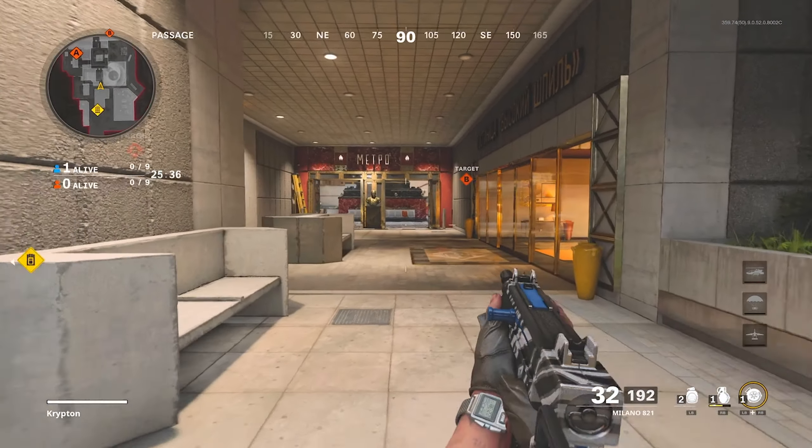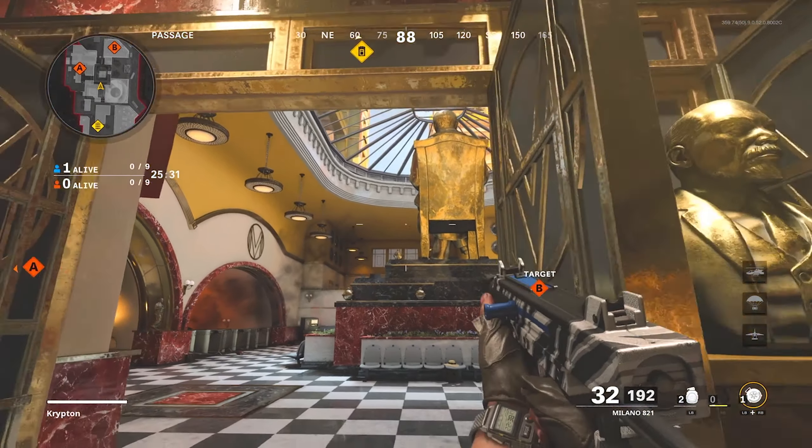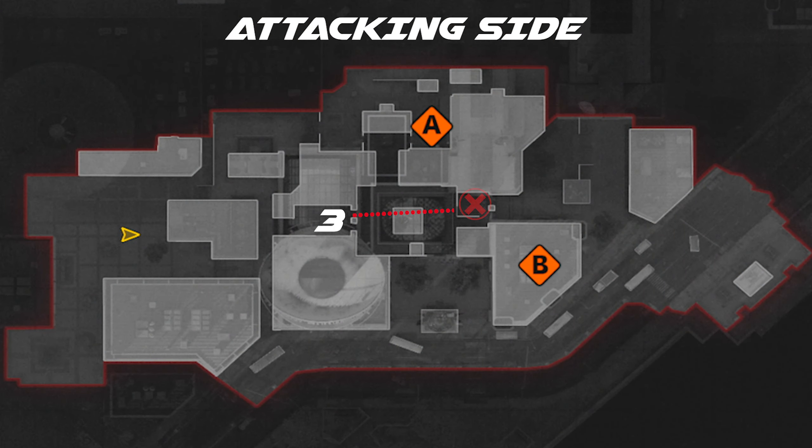For the third spot you're going to want to run down to mid and come to these double doors. Aim up in between the two windows and throw your nade. It's going to bank off and kill anybody that sits on the head glitch there sniping or using an AR, which allows you to run through the map.